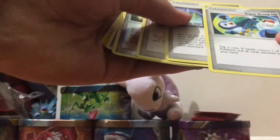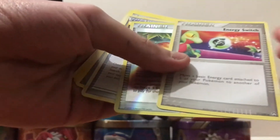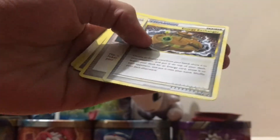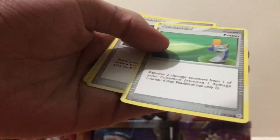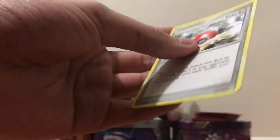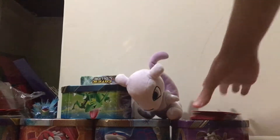So then we got Super Scoop Up, Poker Drawer, NG Switch, Memory Berry, Energy Exchange, Super Scoop Up, and Potion, Energy Search, and finally Pokeball. So that's there.